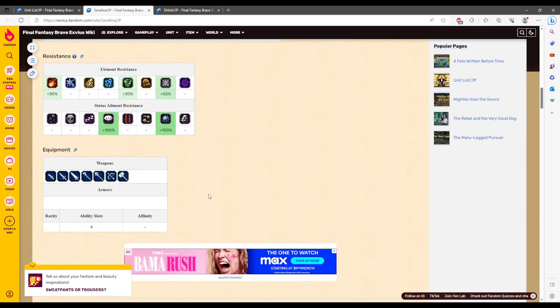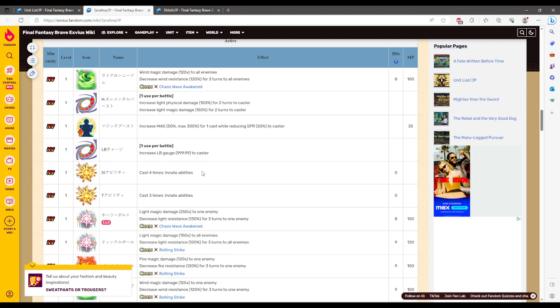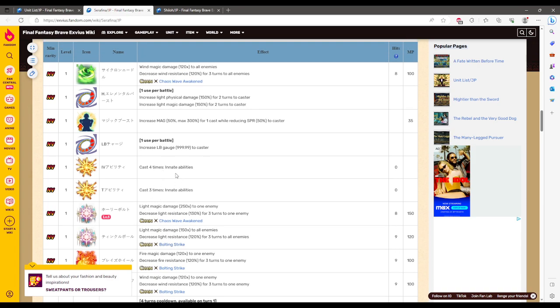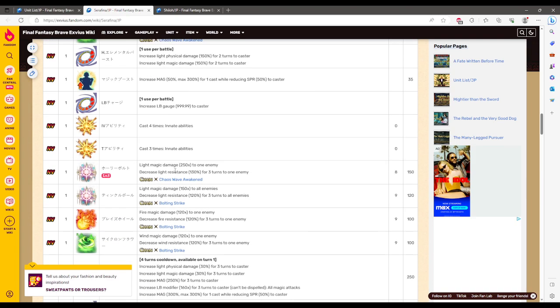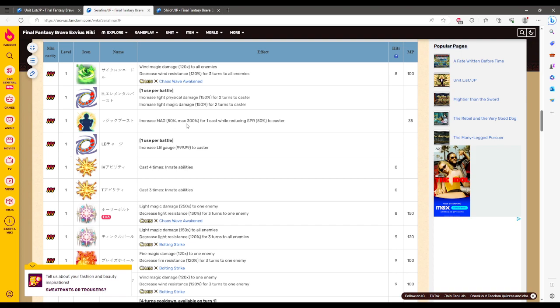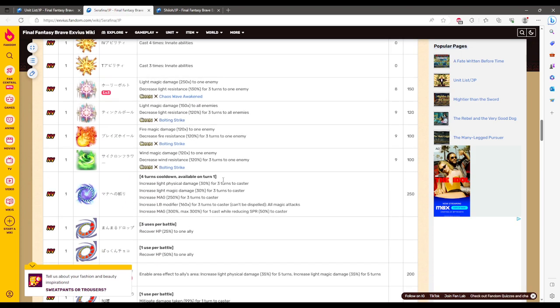And then there's Serafina. She is mainly Light-focused with a 150 Light Magnus. She's got Wind Chaos Wave at 120 with 120 down, the same bolting move, and a Fire version. Chaos Wave Light gives 250 and 130 down — 130 in Peril is not bad. Bolting at 150 and 120 for Light. Both quad and triple cast. She does have Storm Magic, but using that takes two turns. She does have the cooldown though — 30 Light, 250 Magic, 160 modifier for her limit, and 300% Store.